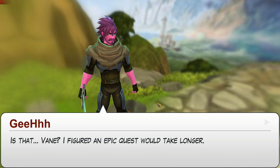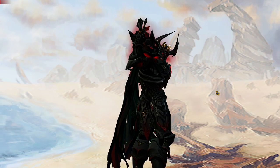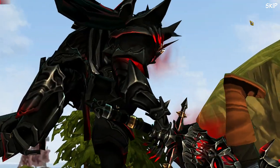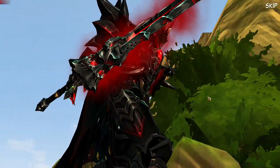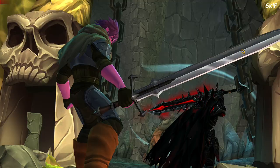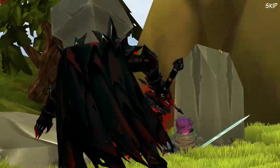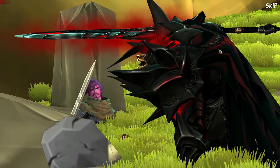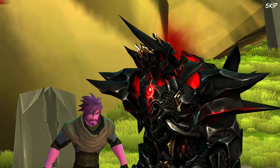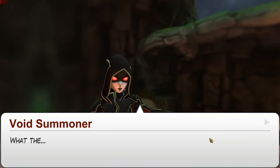Is that Vayne? I figured an epic quest would take longer. There's some guy over here — he looks cool but he looks like an enemy. Vayne, the Void King. Let's skip this. Oh now we're fighting Vayne — let's watch a bit of it, looks fun. Vayne is trying to attack us but we came back. The void king is kicking us, stabbing us, smashing us. The rock landed on us and we destroyed the rock. Now it's the Void Summoner.